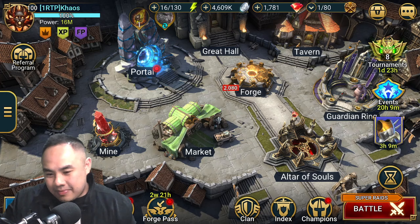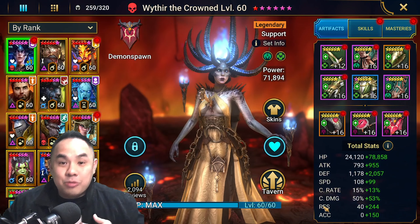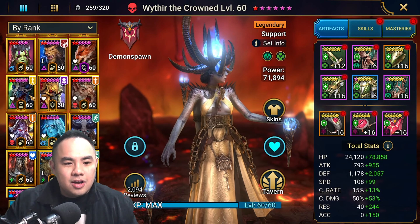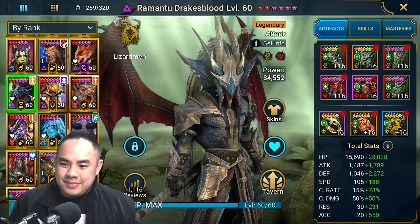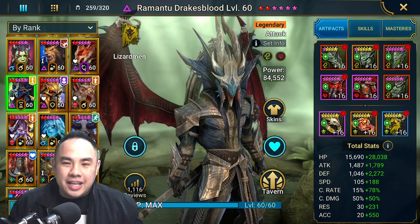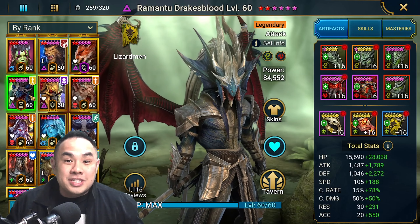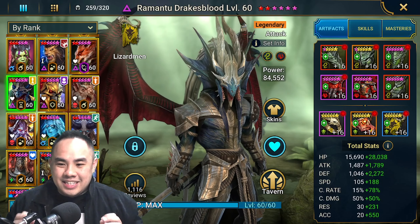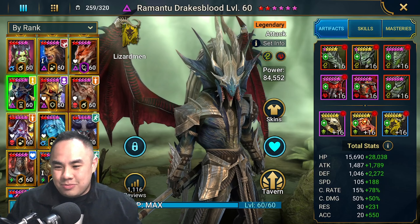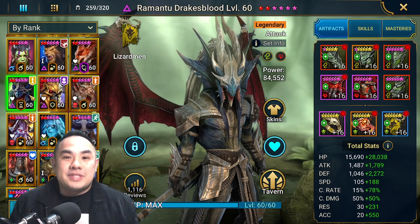The videos you see on YouTube are probably outdated — they are dated a year ago on Ramantu Drakesblood. Nowadays, people just gear Ramantu in one set of Stone Skin. This is how you should build him: four pieces of Stone Skin and one set of Perception.